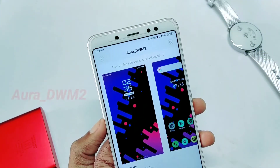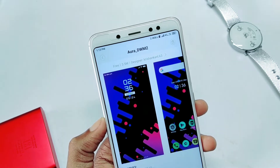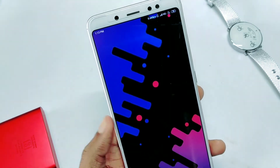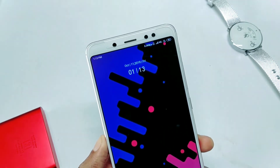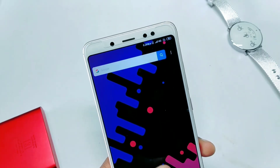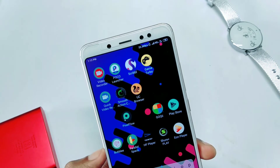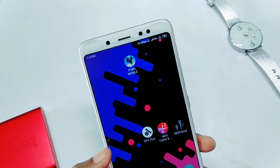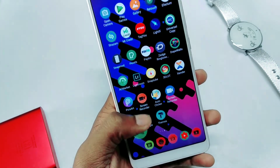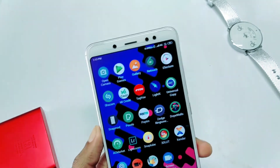The last theme of this episode is called DWM2. You can go to the theme store, search and download it. After downloading it, you will get a first look along with a wallpaper. The clock on the home screen will look great on your smartphone. The icon pack also gives a lot of style, and you will get a wallpaper and icon pack included with this theme.